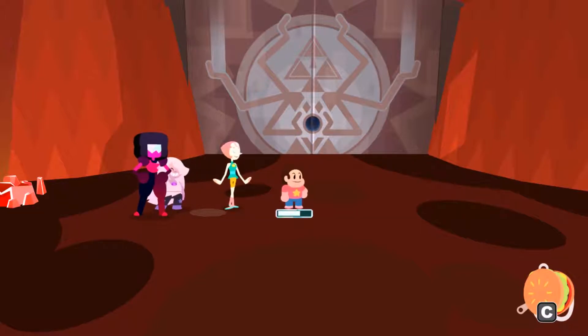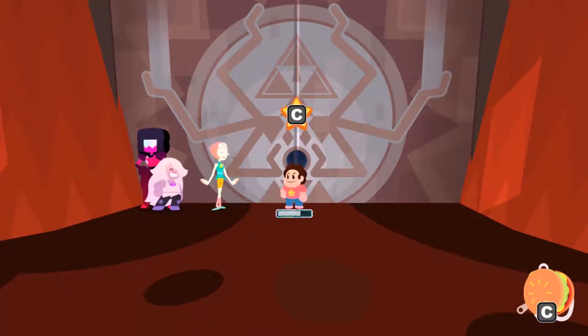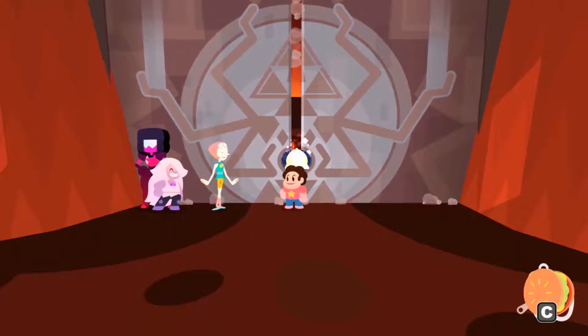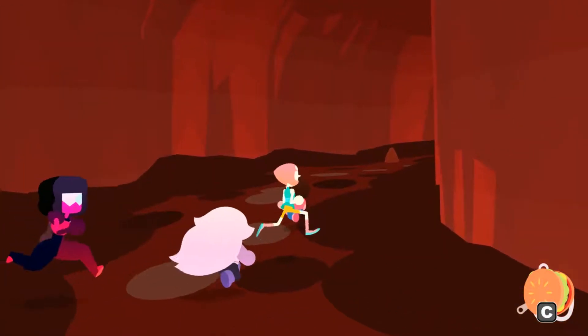Welcome back everyone to Steven Universe: Save the Light. We're in a fiery area again, some kind of volcano or magma chamber. Last time we completed a portion of it, but now it's time to do the secret stuff before beating the game, and we also 100% this area by unlocking the secret stuff.